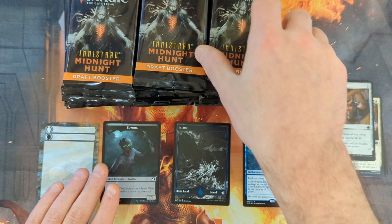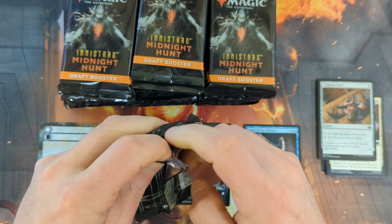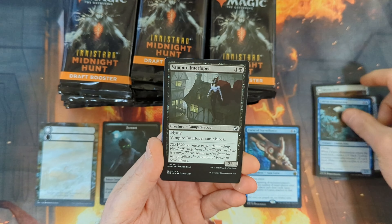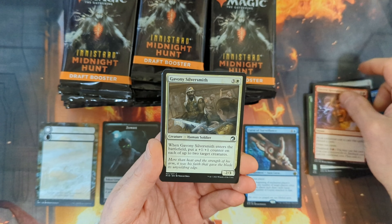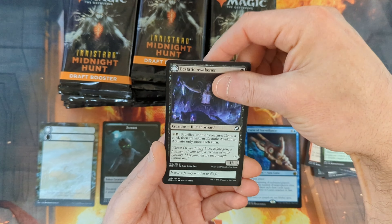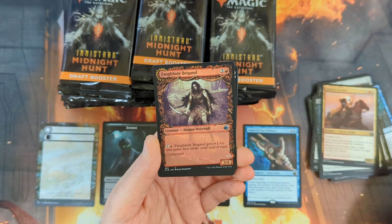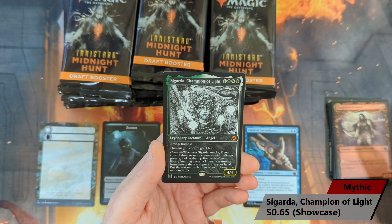We're going to see lots of those blank cards because this set features a ton of double-sided cards. Currently there are 53 cards in the set valued over a dollar, and four of them are the uncommons. Pack two has: Silverbolt, Falcon Abomination, Vampire Interloper, Might of the Old Ways with a Hedgewick's Mask, Electric Revelation, Gavony Silversmith, the Festival Crasher, Shadow Beast Sighting, and Ecstatic Awakener, a Ghoulish Procession, a Sunrise Cavalier, then an Upside Down Showcase card — a Fangblade Brigand — and then Sigarda, Champion of Light Mythic Showcase. Very cool to see that.